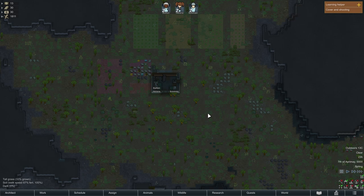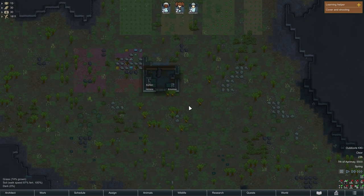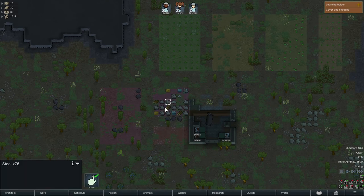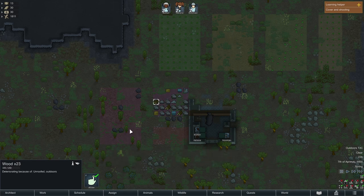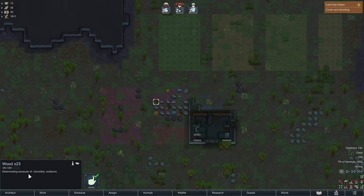You've survived your first day and you've done a brilliant job. The first thing we're going to be looking at is getting more supplies. As you can see here, we have our stockpile set up. If we click on wood, we can clearly see 150 out of 150 — however, it is deteriorating because it is unroofed. So that is going to be something we are going to sort out straight away.